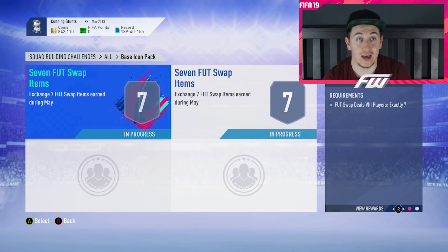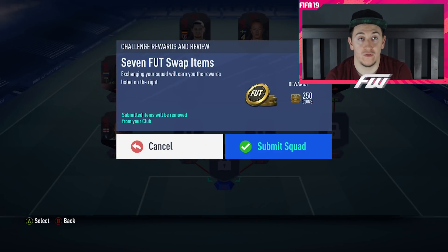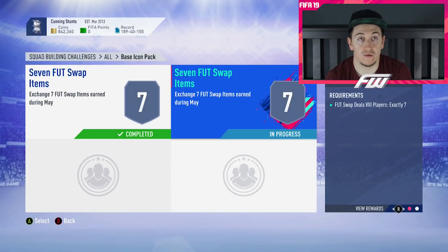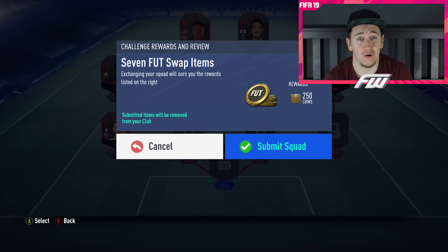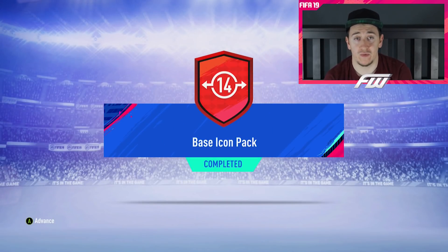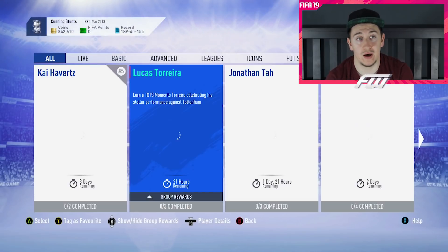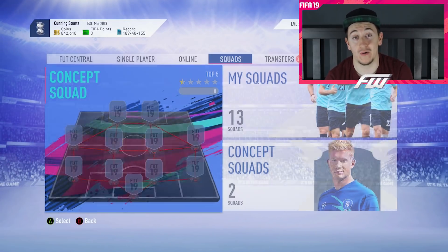So we're going to go straight in. As you can see here, we have unlocked all of the foot swap players for this month. We're just going to go ahead and submit them — a few coins as well, which is always nice on top. There were some good other cards, you know — that Kyle Walker centre-back foot birthday card was quite tempting, as well as the Suarez in-form. But we've unlocked it. We've got the base icon pack, as you can see there, so we've unlocked all of those.